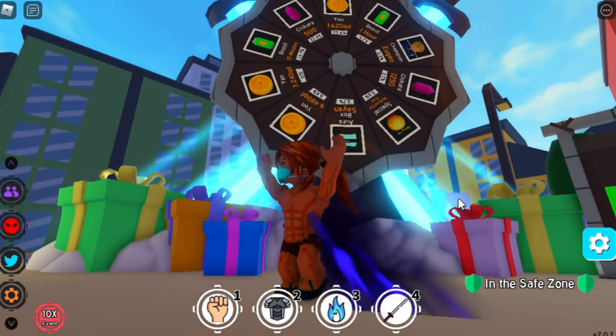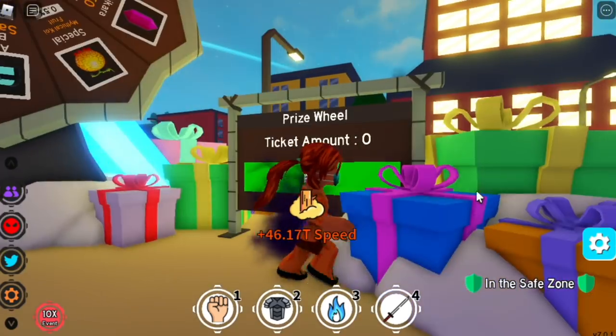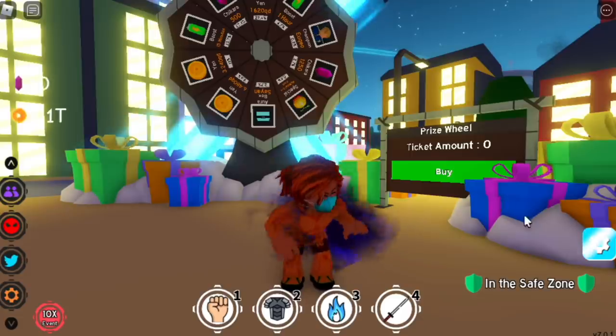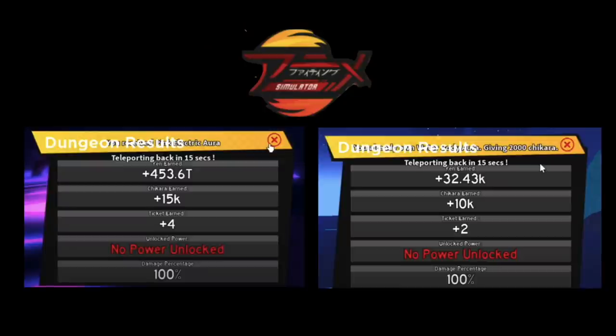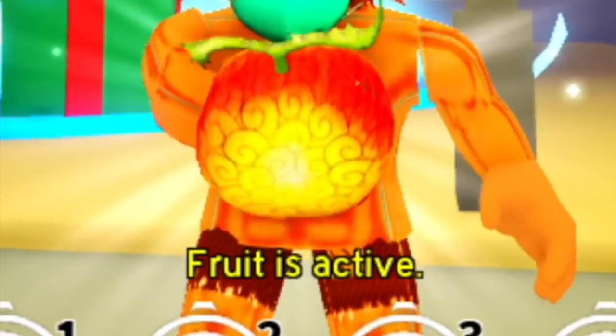So how do you get the Dragonfruit in Anime Fighting Simulator? You just need to spin it in the new spin wheel using tickets. There are two ways to get them. One is buying 290 Robux for three tickets — guys, please never ever do that. It's very easy to get tickets. Just watch my guide on how to defeat Glem Eyes and Overlord. You can get four tickets with Overlord and two with Glem Eyes. Only two minutes! So here is the Koi Mythical or Dragonfruit.